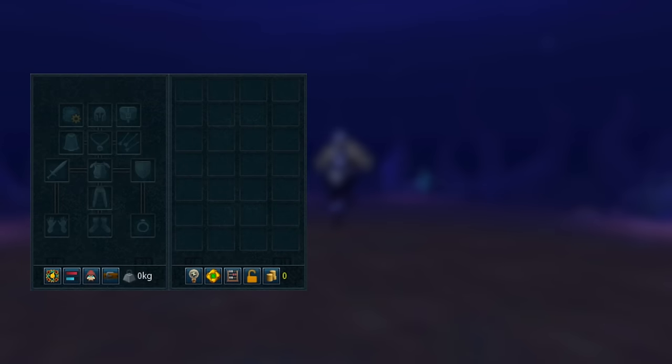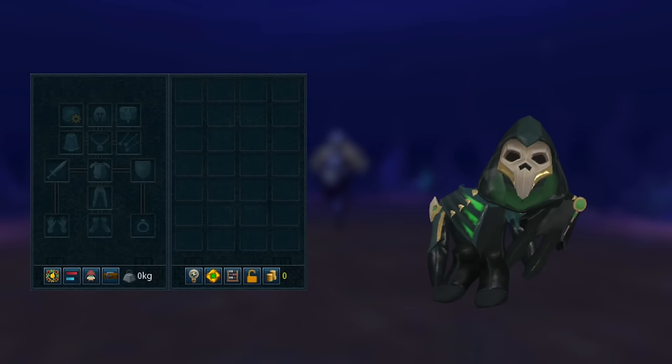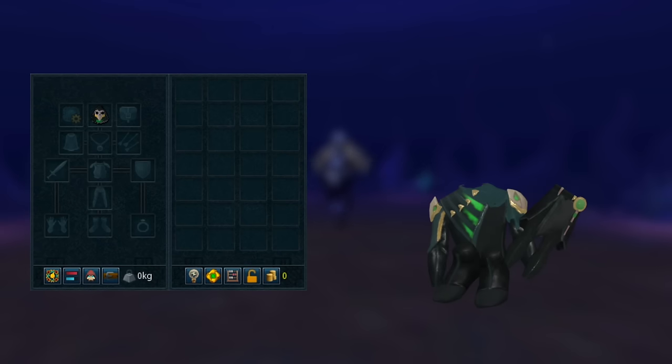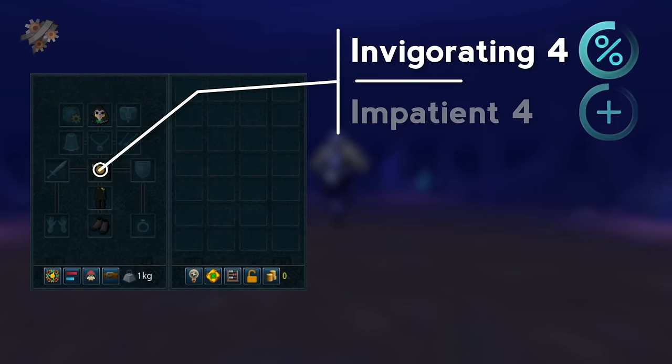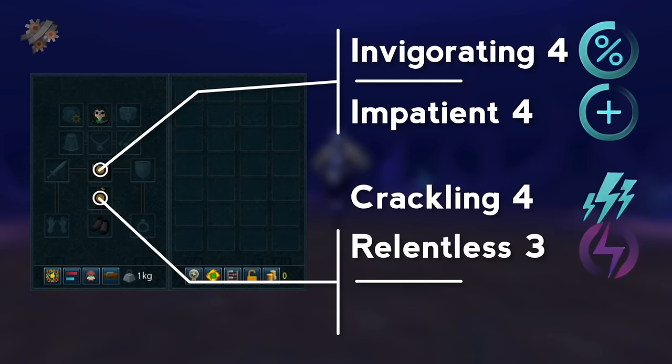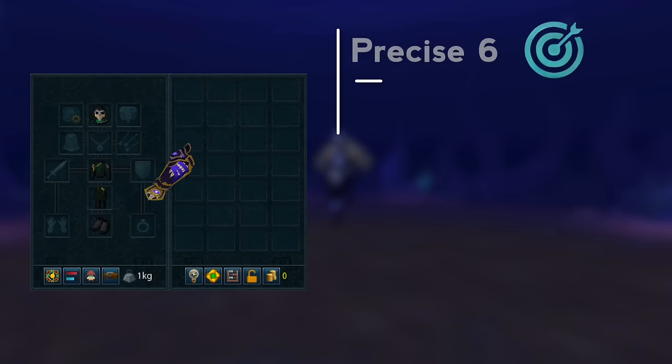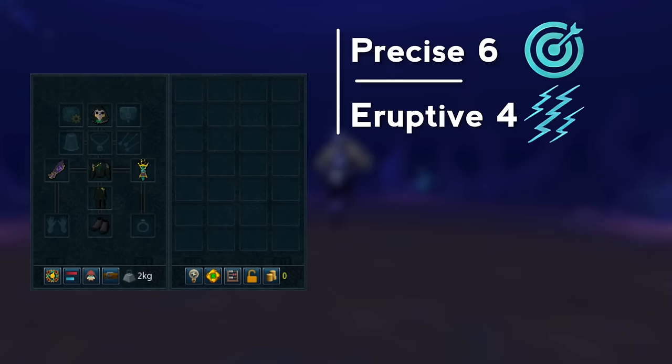We're going to be using the tier 70 death dealer power gear. If you have the tank gear because you did the tank path, that will work completely fine as well. I'll be using the hood, boots, top, and legs. The top is augmented with Invigorating 4 and Impatient 4, the bottoms with Crackling 4, Relentless 3, and Biting 3. I'm also using an augmented tier 80 death guard with Precise 6, and an augmented skull lantern with Eruptive 4.